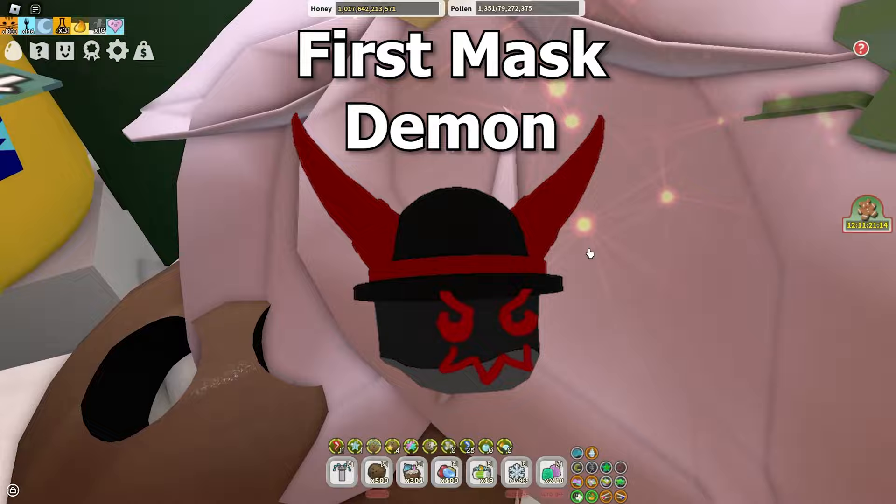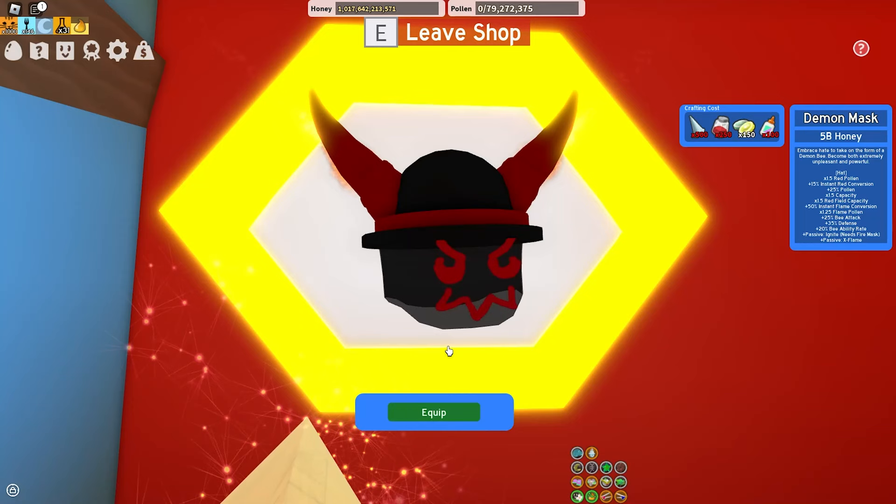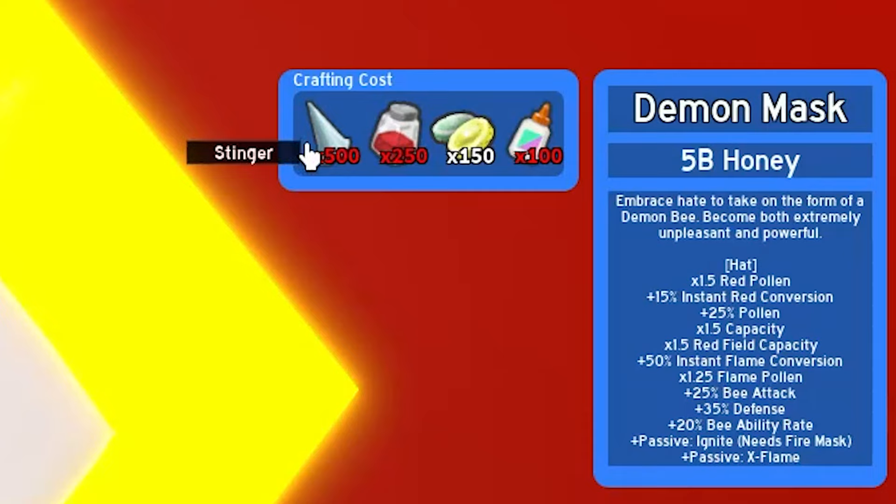Since we're close to it, let's go check out the Demon Mask, which is just in this corridor down here in this hole - it's a parkour. Open shop. Demon Mask - I'm gonna do a fancy zoom in. It costs 5 billion honey, not too much, 500 stingers, 250 red extract, 150 enzymes, 100 glue. The stingers might be a difficult challenge but they're really not that hard to get.